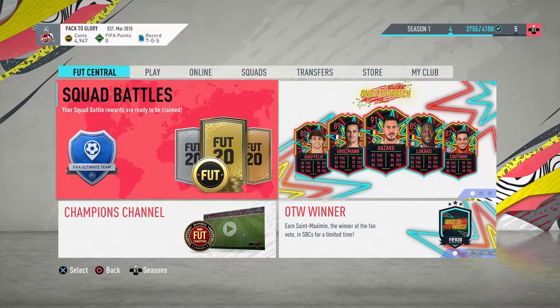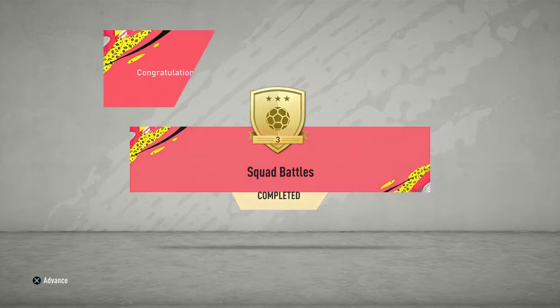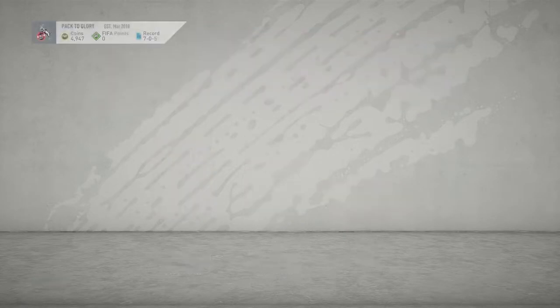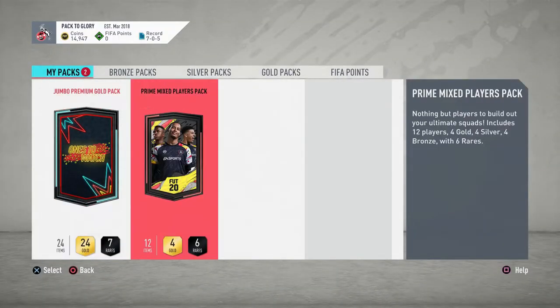As you can see here, we have some squad battle rewards to claim. I didn't actually manage to play many games, so I only ended up in Gold 3. We do get a prime mixed players pack, a jumbo premium gold pack, and 10,000 coins. Those coins can probably just get used for SBCs and stuff like that. The prime mixed players pack is what we're going to open first.